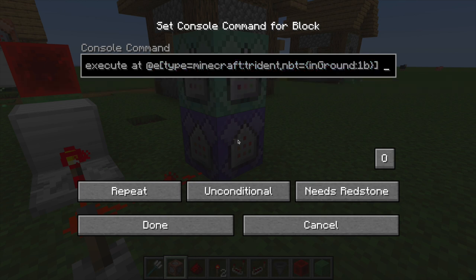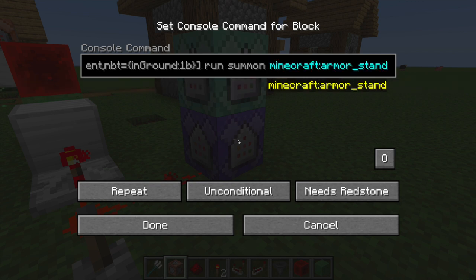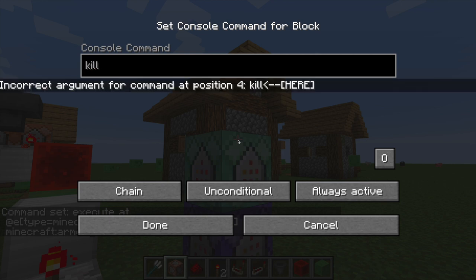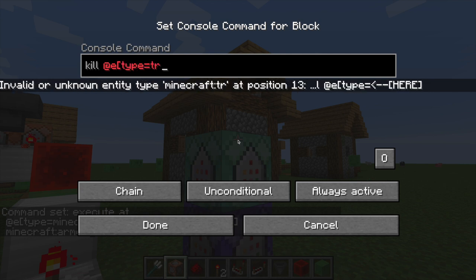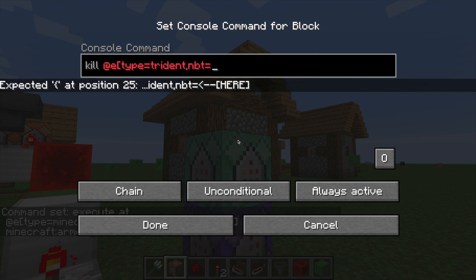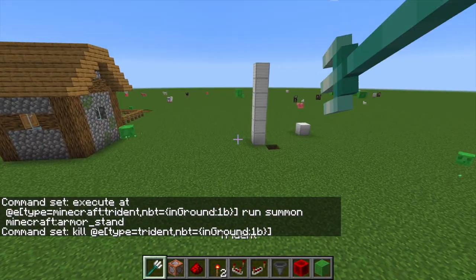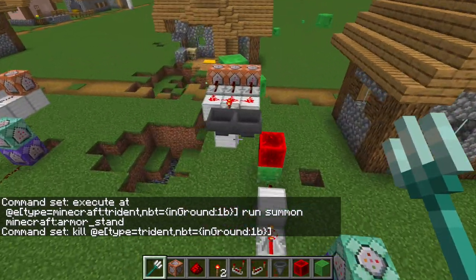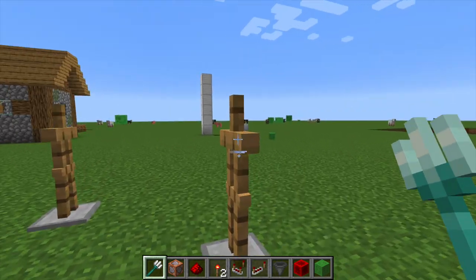And you're gonna want to put run, summon, armor stand. Yes, we're summoning an armor stand. And up here you're gonna want to put kill @e, and you're gonna target the trident once again. So you type that up again: trident, nbt, inGround 1B, all that. And then you throw it at the ground, it spawns an armor stand, and that's all you're gonna need — as soon as it disappears. So it spawns an armor stand, disappears. Spawns an armor stand, disappears. That's all you're gonna need. It's pretty cool.